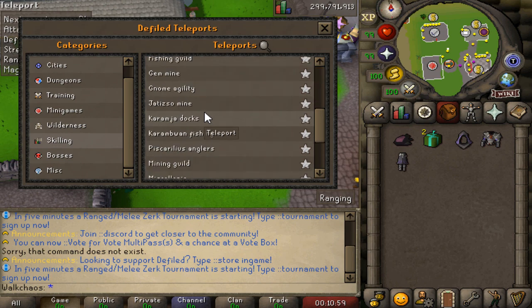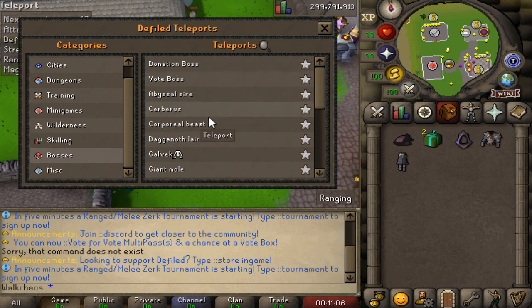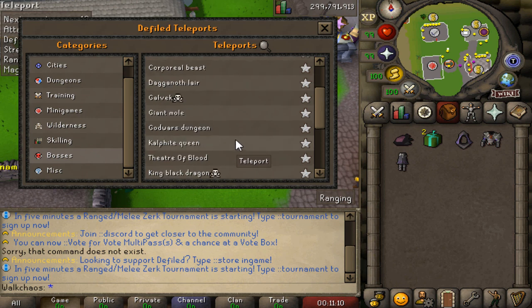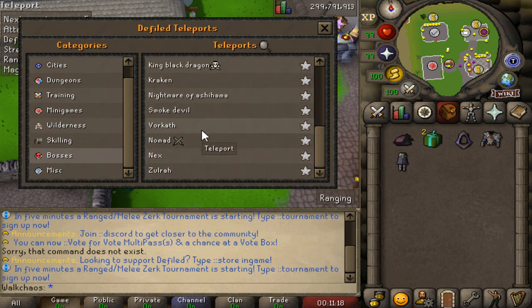There's also a bunch of skilling teleports - literally too many to go through. Then into the boss area we've got: Donator Boss, Vote Boss, Abyssal Sire, Cerberus, Corporeal Beast, Dagannoth of Mah, Galvek, Giant Mole, Godwars Dungeon, Galvek Queen, TOB, King Black Dragon, Kraken, Nightmare, Smoke Devil, Warcraft, Nomad, Nex, and Zulrah.